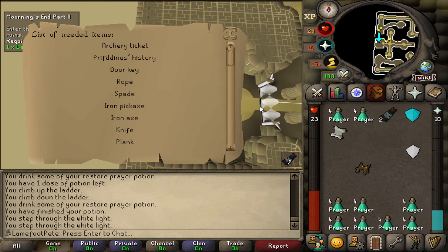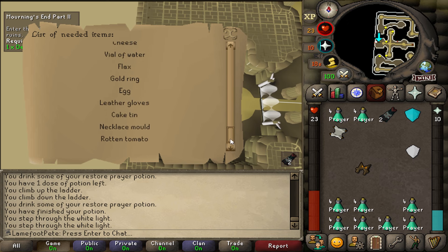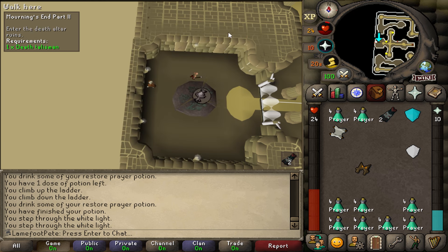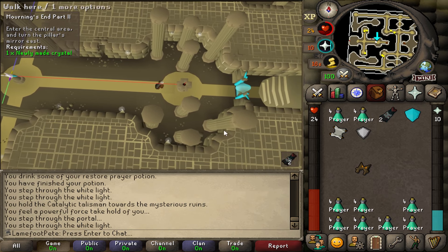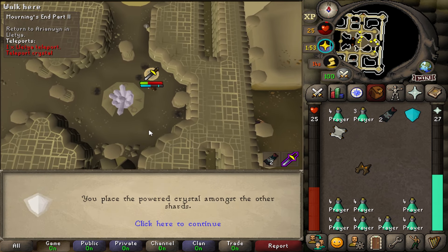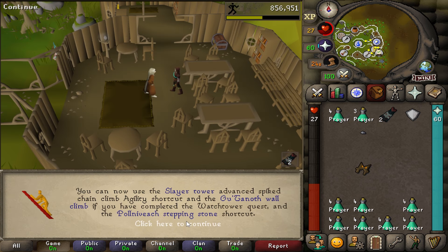This is the part where you gather all the items on the list and the dwarf trades you for the Death Talisman. That's why I was so happy to have gotten the Catalytic Talisman from the Guardians of the Rift minigame. The item list is probably random for every account. Using the Catalytic Talisman on the Death Rune area and attuning the newly-made crystal at the Death Altar. Leaving and rotating the mirror in case I need to get back, then using the crystal on the dark rocks and reporting to Arianwyn. Mourning's End Part 2 finished! Happy I was able to do the light maze in one go. 71 Agility — hell yes.